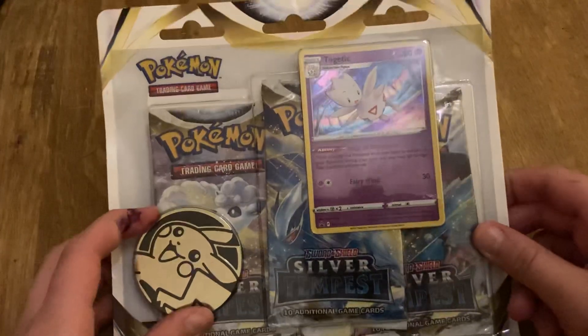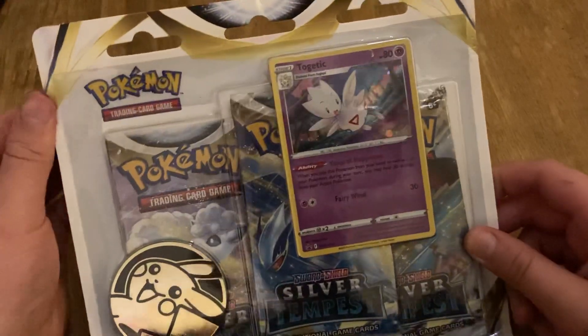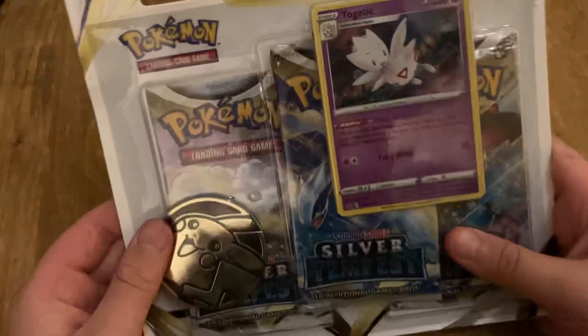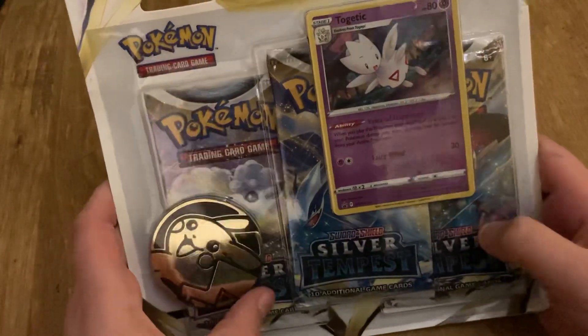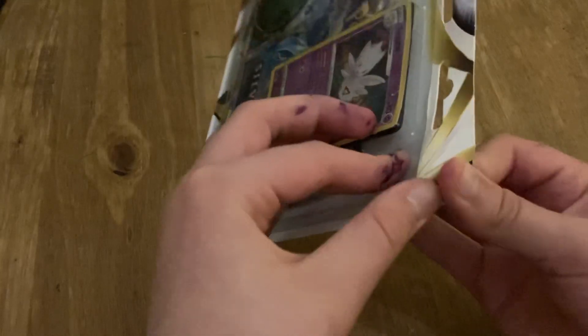Hello everyone, welcome back to another video. I know I haven't made a video in a while, but I just kept forgetting. So today we're going to be opening another three-pack blister — three packs of Silver Tempest — plus this coin and this promo Togetic. Let's get right into it.